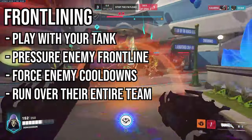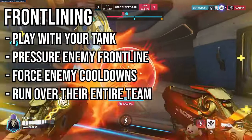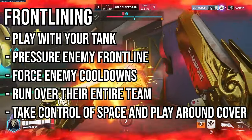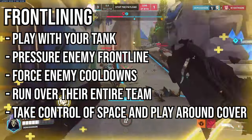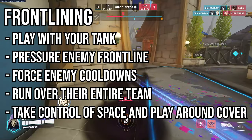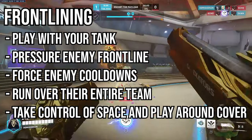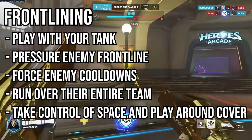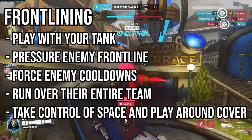Your whole purpose of being in the frontline is to make the tank 1v1 unfair. In a situation where your tank does die, you're the closest thing to a tank — your supports gotta pocket you while you take control of space and take the team fight in your own hands. Reaper kind of blows against any hero with range, so you gotta hold corners and take natural cover. You want to play in positions where the enemies can't poke you out and they're forced to fight close range with you.